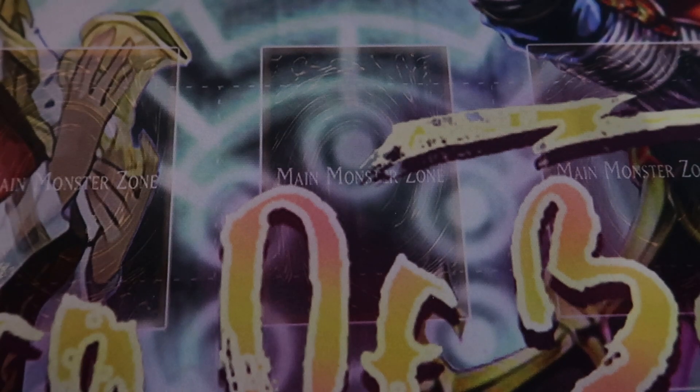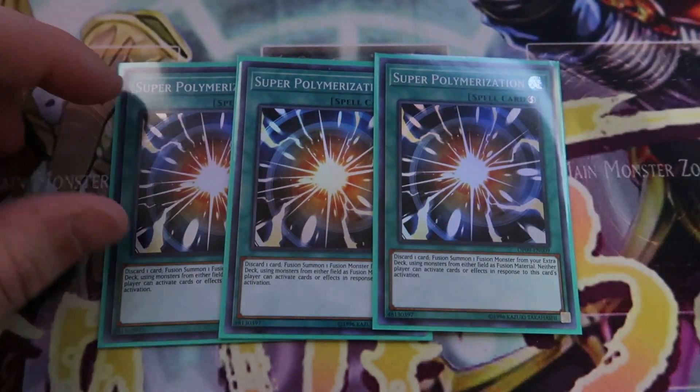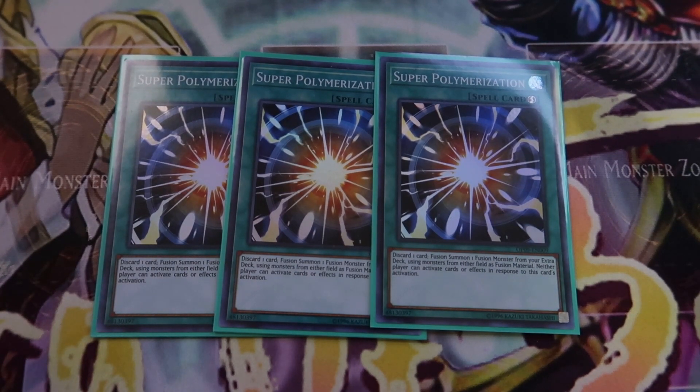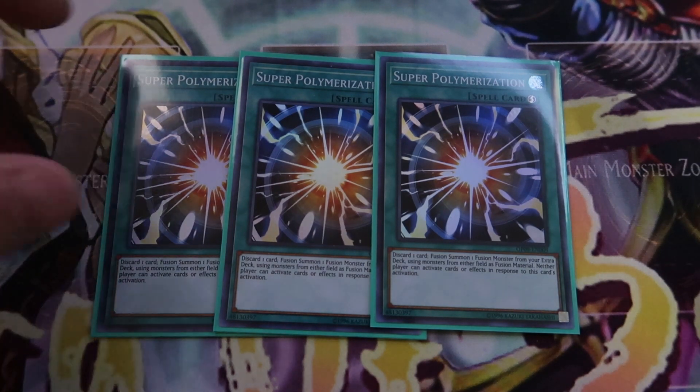Next we're playing Triple Super Poly. Your entire extra deck doesn't really matter for your own plays, so almost all of it becomes Super Poly targets. You're not linking away a bunch of stuff, so most of the extra deck serves as Super Poly material. Super Poly is just super broken and really good at breaking combo decks this format.